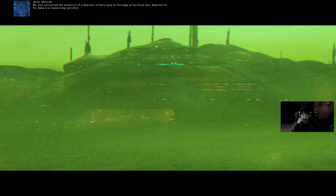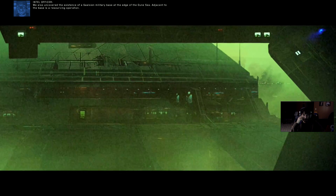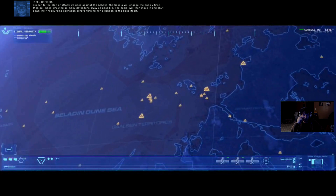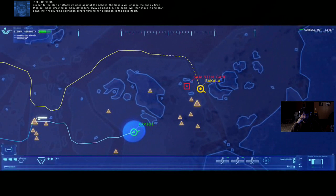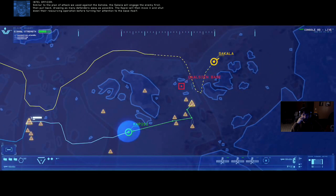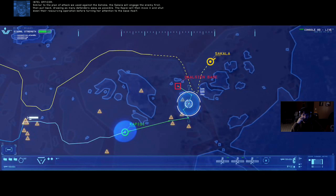I found a way to merge their tech with our existing thermal control assembly, allowing us to shunt additional power to weapons and armor while simultaneously increasing our repair abilities and targeting range. We also uncovered the existence of a Gaussian military base at the edge of the Dune Sea, adjacent to the base is a resourcing operation. Similar to the plan of attack we used against the Ashoka, the Sakala will engage the enemy first, then pull back, drawing as many defenders away as possible. The Kapisi will then move in and shut down their resourcing operation before turning attention to the base itself.